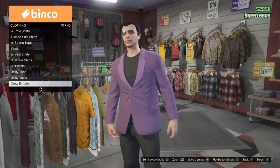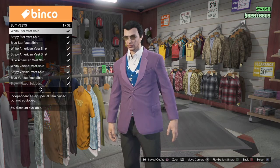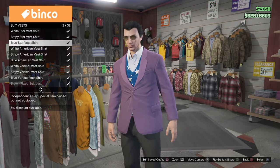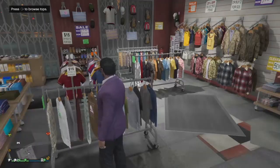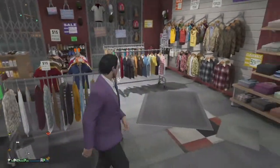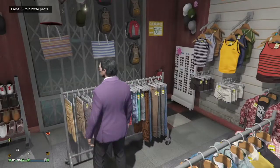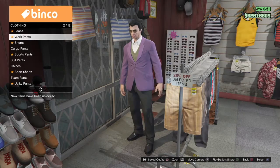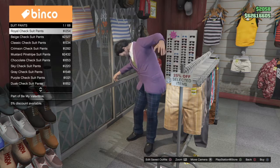We're gonna start with suit jackets and then we're gonna go and find a purple one. Put that on. And then we're gonna go to suit vests and we're gonna find the olive one. And then we're gonna go to pants.